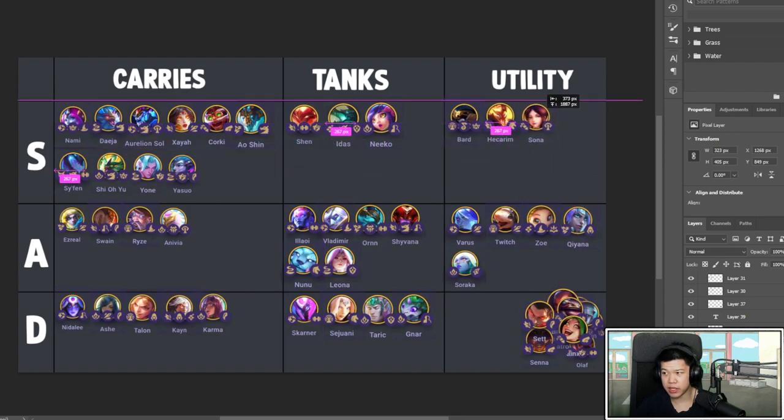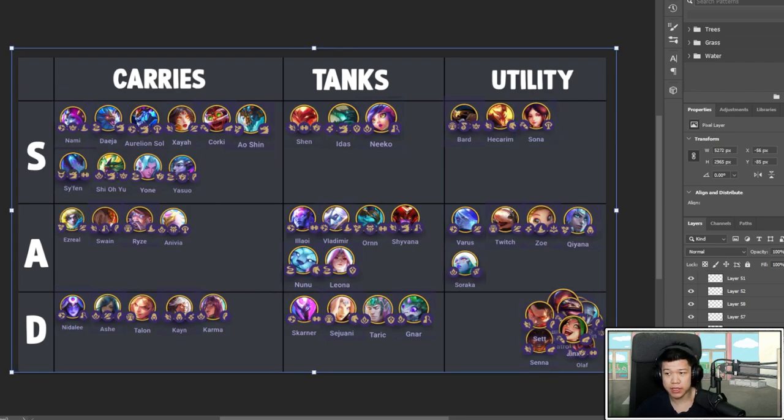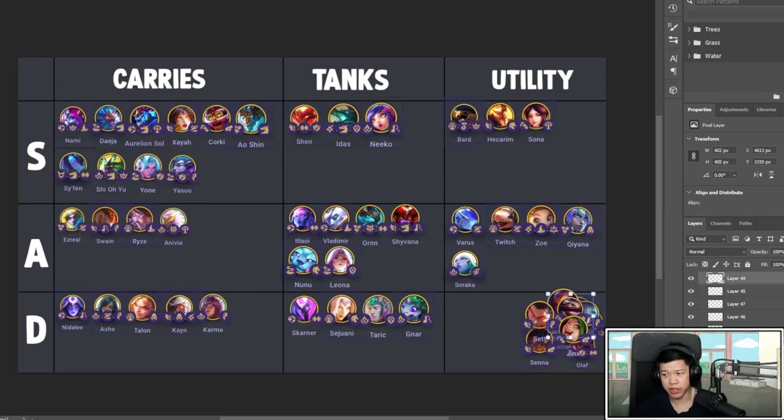Sona is great utility. She can cast a lot — they might nerf her soon. With Invoker and Rebel she can do a lot of damage, stun, and cast really fast. Slap her in with Lulu — Invokers are really good splash-on units, they help each other cast. Give her Shojin, Guinsoo's, or Zeke's Aura — those are the best options. There's a lot of Shojin and Guinsoo's in this set, by the way.